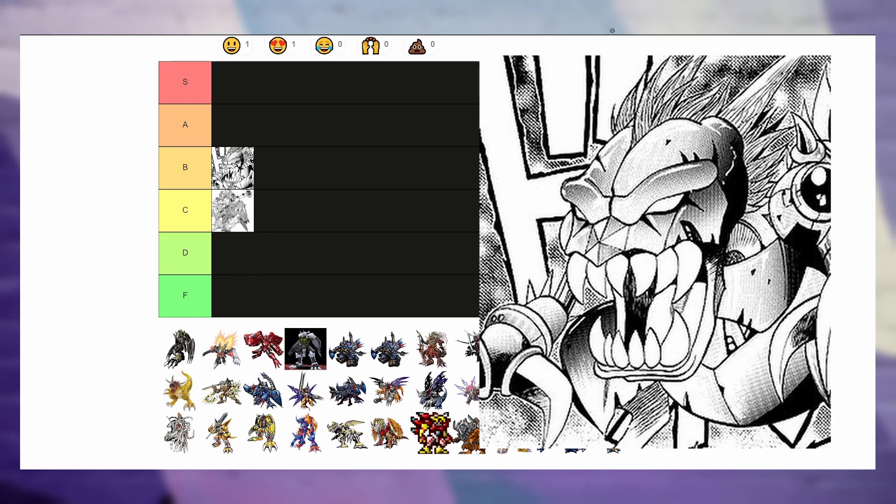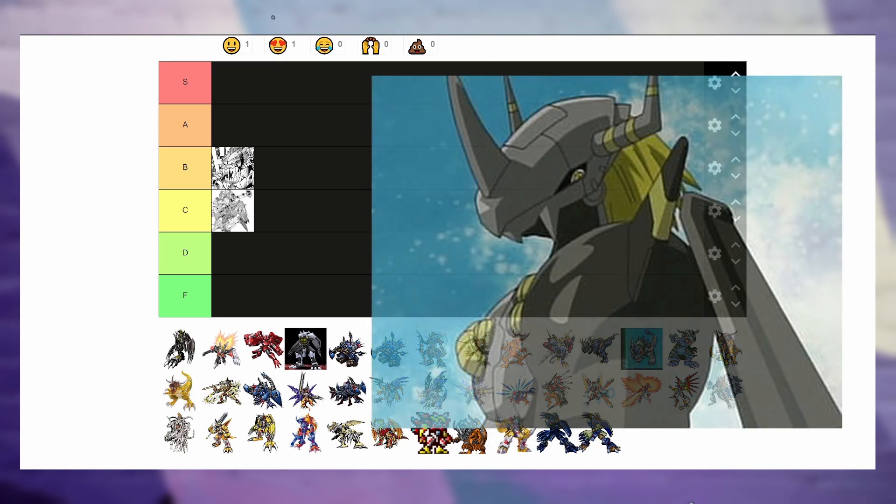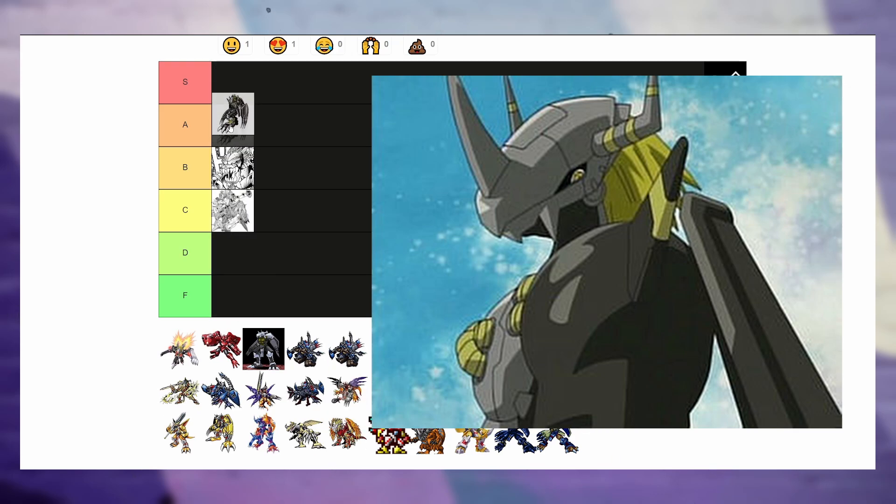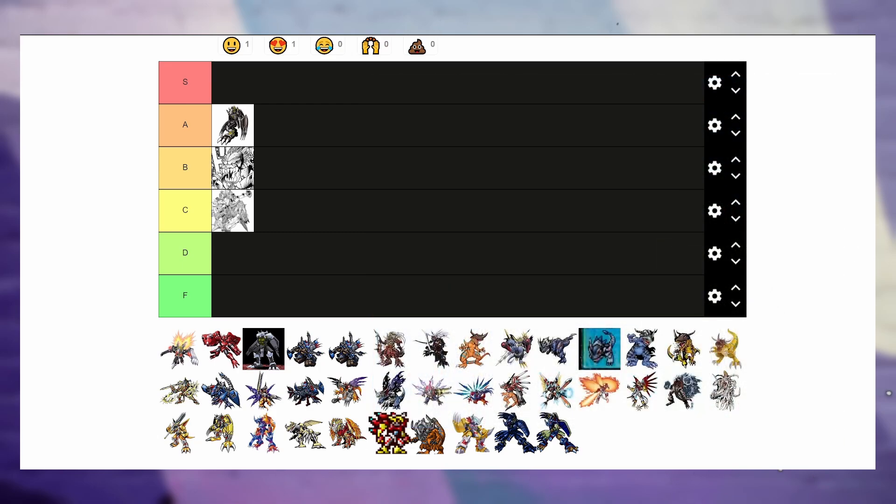I think Death Metal Greymon is a pretty solid pick for B tier. His design is more streamlined than the over-designed mess that is Rampage Greymon. Moving on, we have Black WarGreymon. I ranked a lot of these virus versions pretty high because I just love the color design — black and yellow goes so hard, especially mixed with some silver. I think Black WarGreymon is gonna go into A tier.